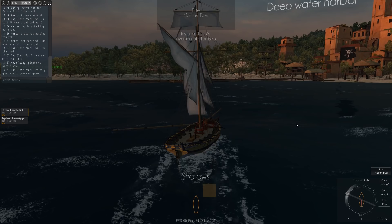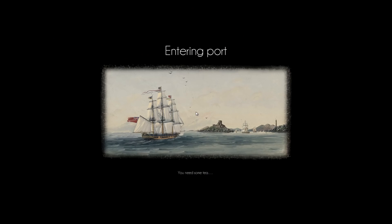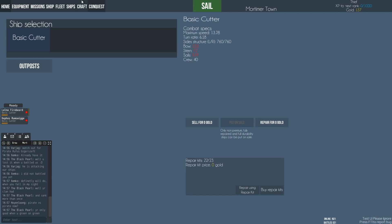Enter Mortimer Town. I guess you click the button at the top. Entering port. Burying treasure. Because this is early access, I'm guessing all of the UI is placeholder. Oh my God, this is very basic, Duncan. What do I do here? Repair for zero gold — done. Repaired, for zero gold.